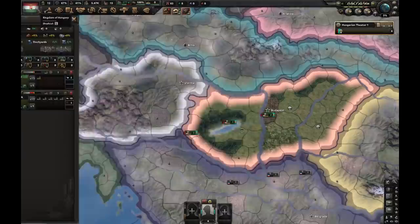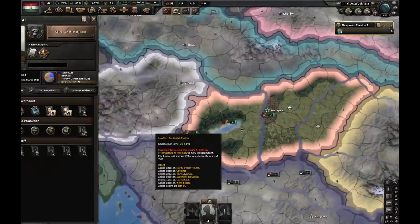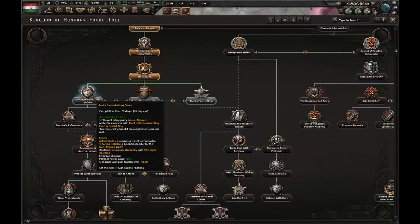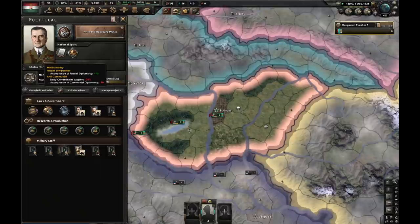Spanish Civil War just started. We finished elect a king. I obviously want to go for democratic king. You might think I'm going for fascist king, which is reasonable, but I get cores on most of Transylvania, Southern Slovakia, and Vojvodina basically. So let's go for the best option - invite the Habsburg Prince. Not only will I get cores on tons of stuff later, but I also get plus 20 political power gain if I finish this focus. Let's hire an armor specialist for a little bit of army experience.